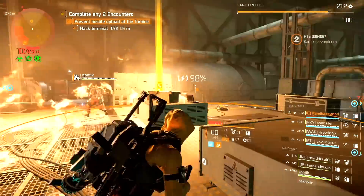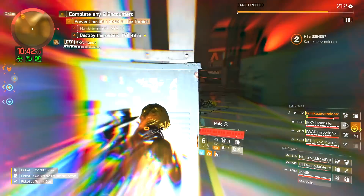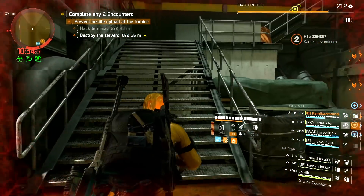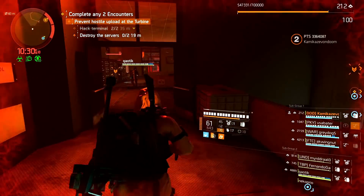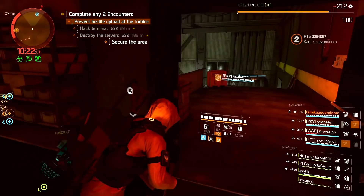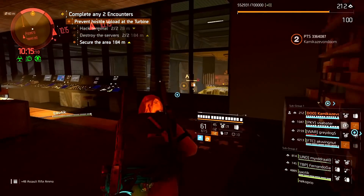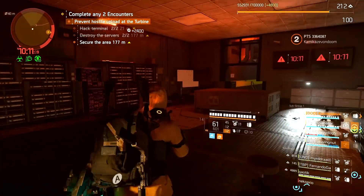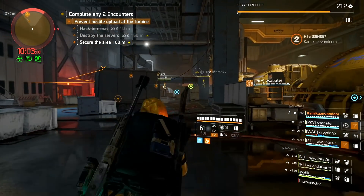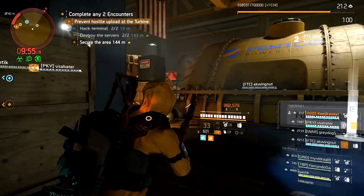A teammate mentions their survivability build, and the streamer notes his is more of a damage build. He jokes about jinxing himself as he mentions the build's power. Crit numbers keep climbing — 1.12 million, then 1.4 million. 'That's the highest so far' — 'oh man, that's a new one.'